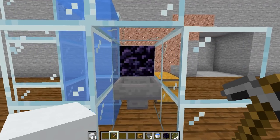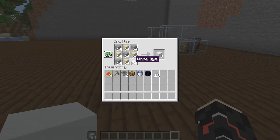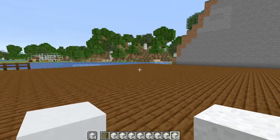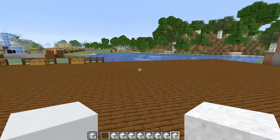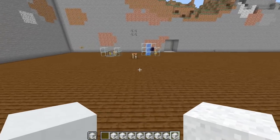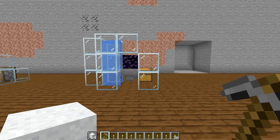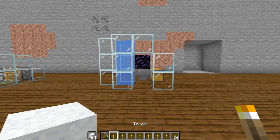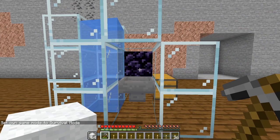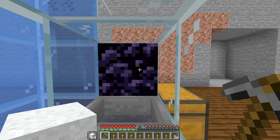Now the concrete farm is done. Take four stacks each of sand and gravel plus some dye and you will get eight stacks of concrete from it. You can get dye from flowers or squid. Fill your inventory with something like candles, put your white concrete powder in your left hand and your pickaxe in your right hand. In survival mode, press the place button first, then the attack button, and hold them both down — right mouse button first, then left — and you will be making concrete.